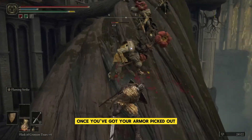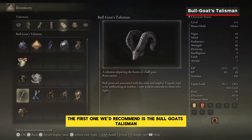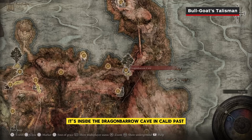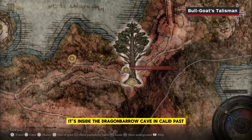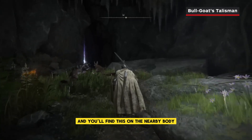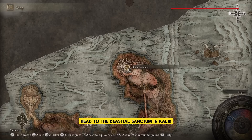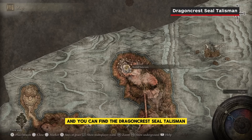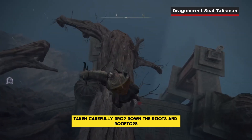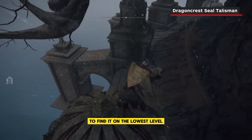Once you've got your armor picked out, you can accessorize with some talismans. The first one we'd recommend is the Bull Goat's Talisman, which matches that armor set from earlier — it's inside the Dragon Barrow Cave in Caelid. Past the patrolling Runebear is a cavern full of animals, and you'll find this on the nearby body. Equip it to increase your poise. Head to the Bestial Sanctum in Caelid and you can find the Dragon Crest Greatshield Talisman, which reduces physical damage taken. Carefully drop down the roots and rooftops on the northwestern side of the building to find it on the lowest level.